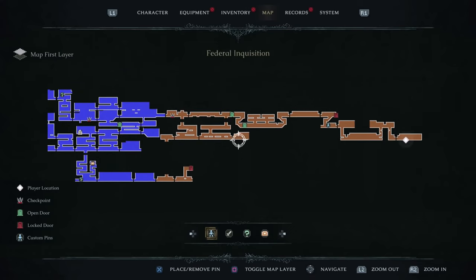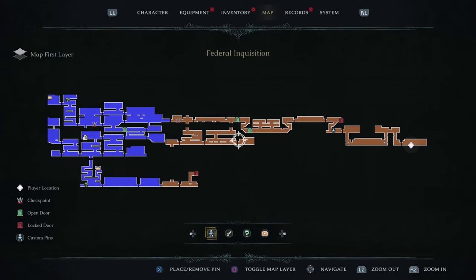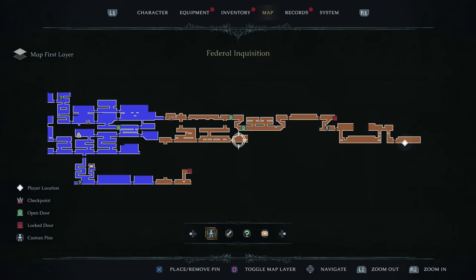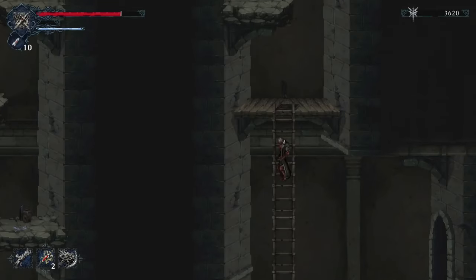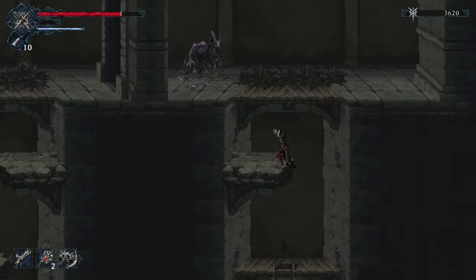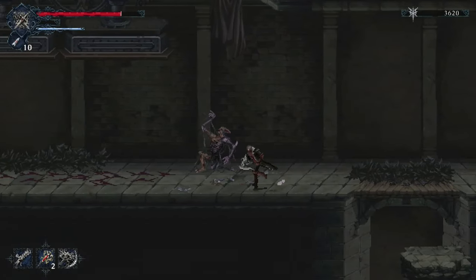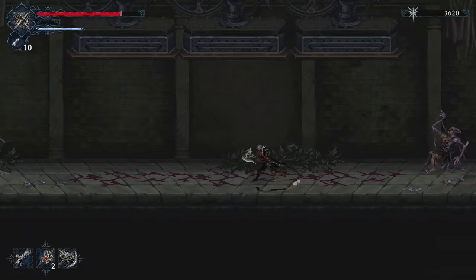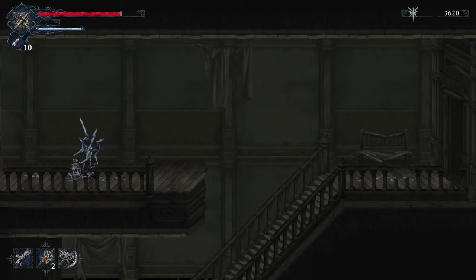If you're struggling against the balls in this area, this is going to be pretty useful because it gives you an increased amount of healing injections. We can now hold seven. If you go back there and grab that item, you'll be able to hold nine. So if you struggle with those projectiles, go back and take it — I think I'm good so I'll go through the area and come back later.